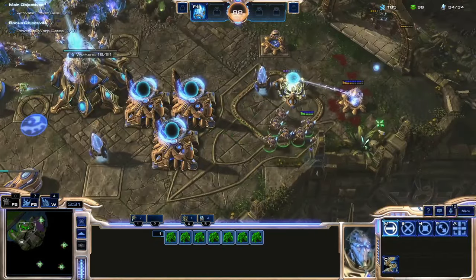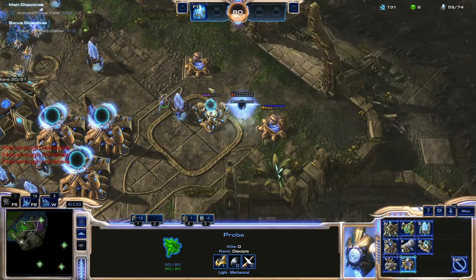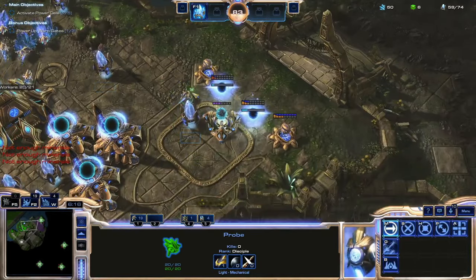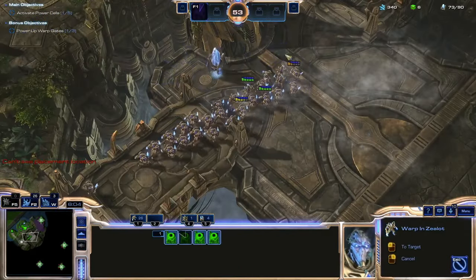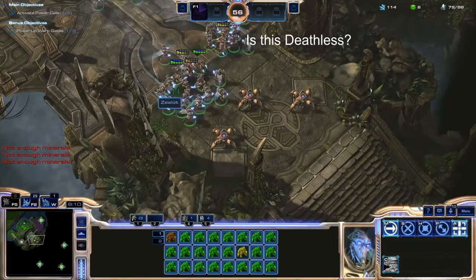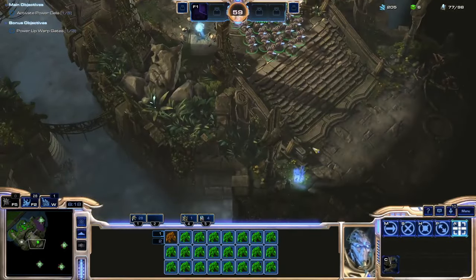Of course, the flying Warp Prisms are the first to attack, meaning that as soon as I clear a Warp Conduit, Protoss units will indefinitely be attacking me. Fortunately, I've been in this position before. In Legacy of the Void Deathless, I opted to simultaneously destroy all of the power cells in order to avoid attack waves. I'm going to have to do the same thing here.